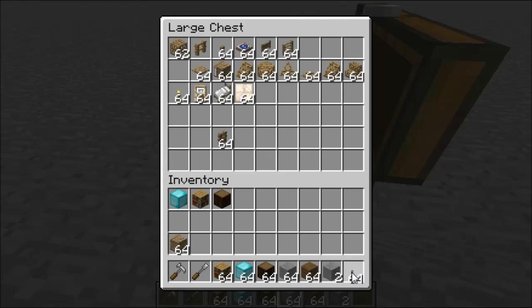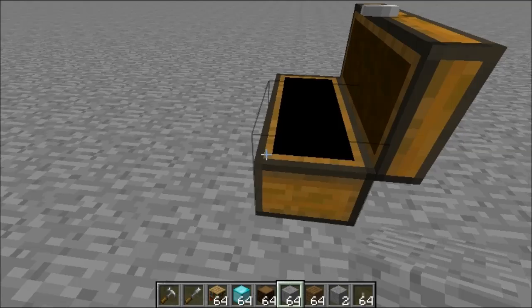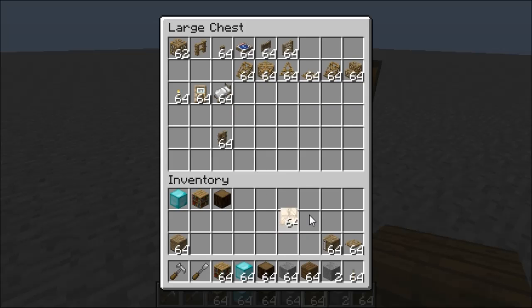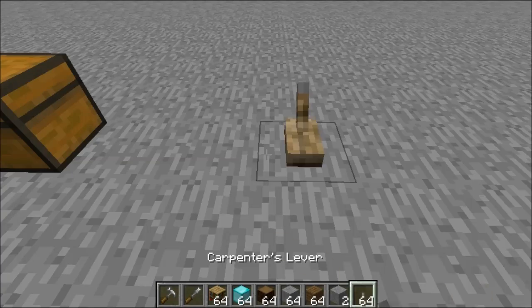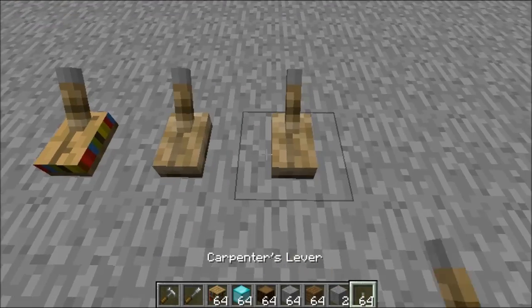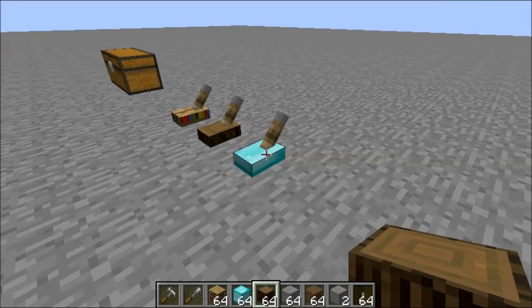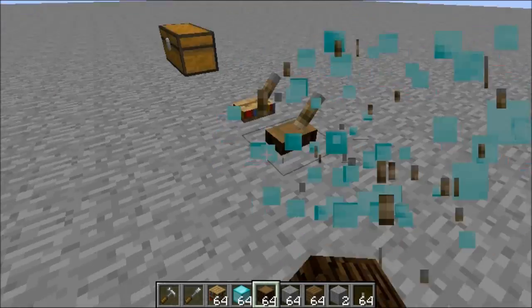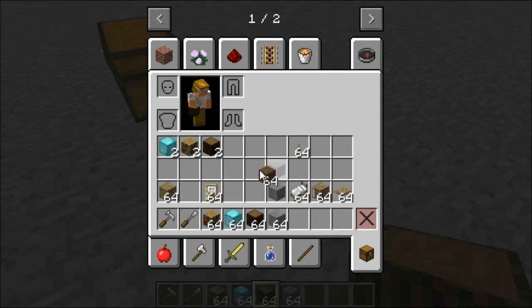Moving on to the Carpenter's Lever — you can probably guess, you just change the lever to whatever block you want. You can have all different types of levers this way, and they work the same with redstone. I won't demonstrate the redstone since they function identically to normal levers — just trust me on that.